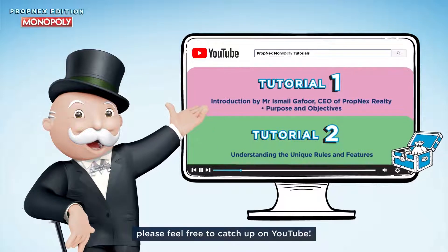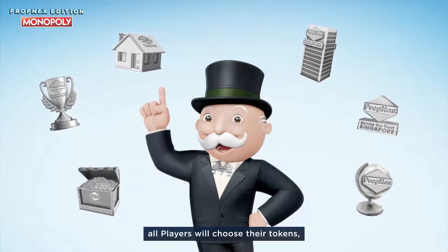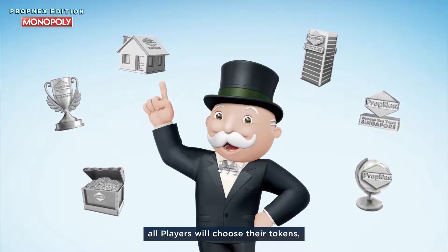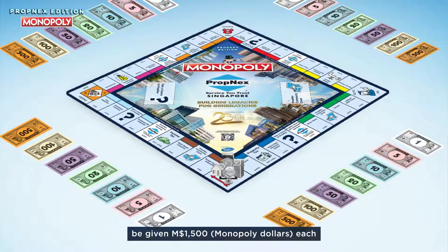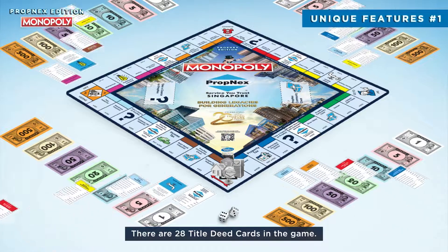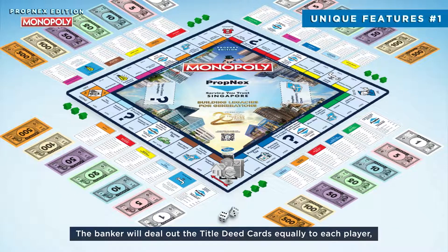Just like any other Monopoly game, all players will choose their tokens, be given 1500 Monopoly dollars each, and roll the dice to decide who starts first. But here's where things get different: there are 28 title deed cards in the game. The banker will deal out the title deed cards equally to each player.